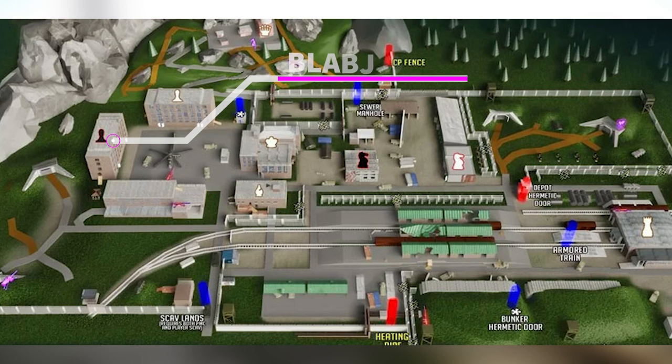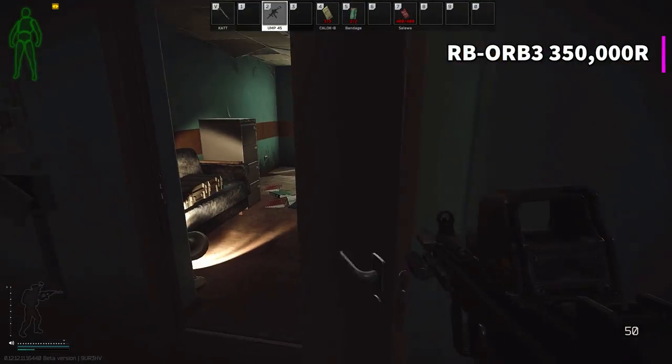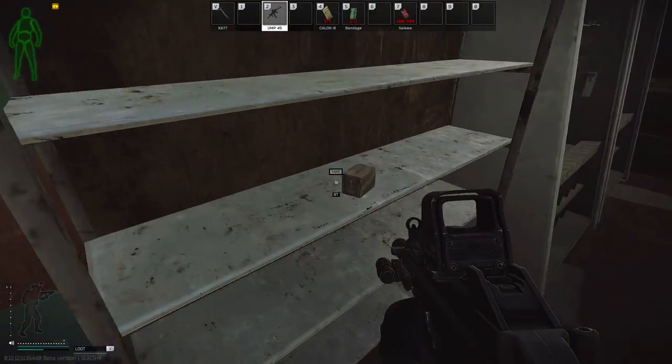Let's not waste any more time and get right to the task. We start on the second floor of Black Pond, which is the Orb 3 room. You should have the key already. Go ahead in there, admire all the loot, get your task done, loot the filing cabinets, and don't forget that AK on the weapons rack.